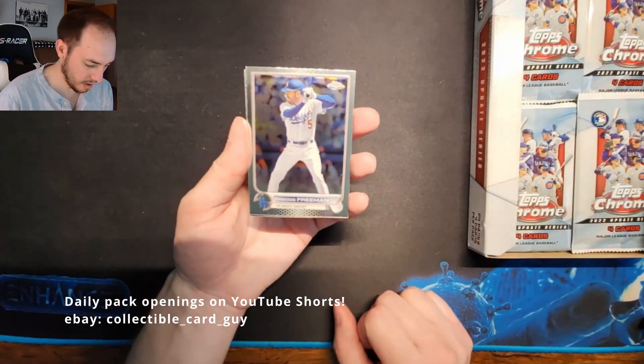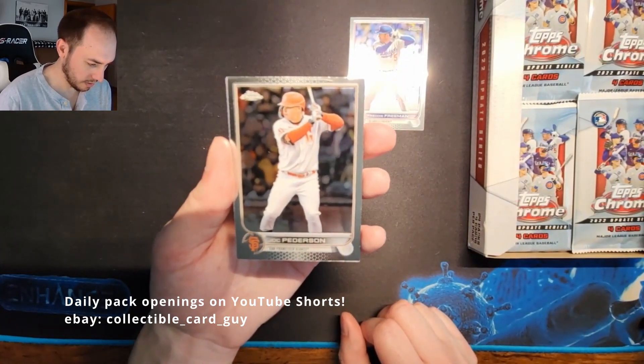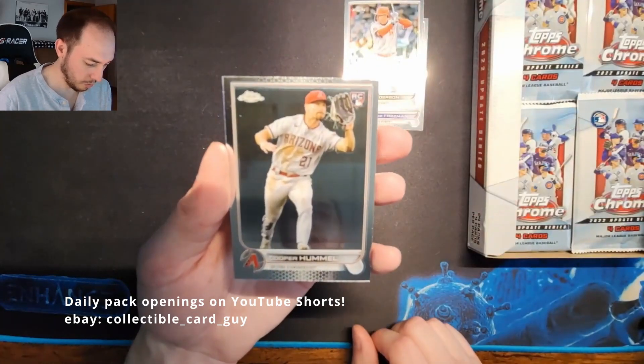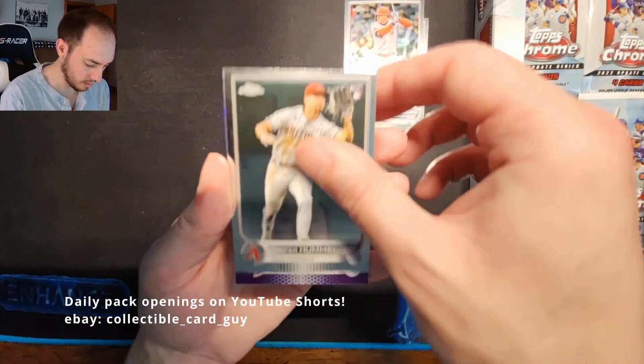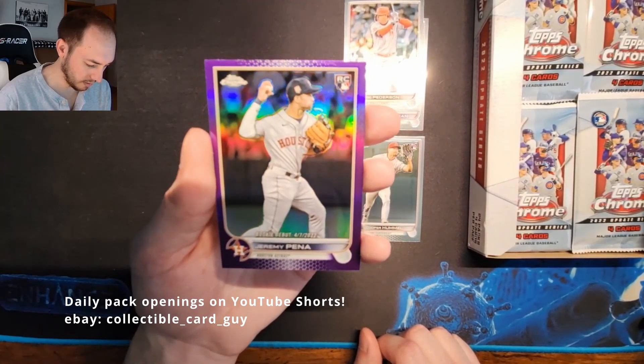Pack five: Freddie Freeman, Jock Peterson, Cooper Hummel Rookie Card, and a Jeremy Payneer Rookie Debut Purple Refractor. Very nice.